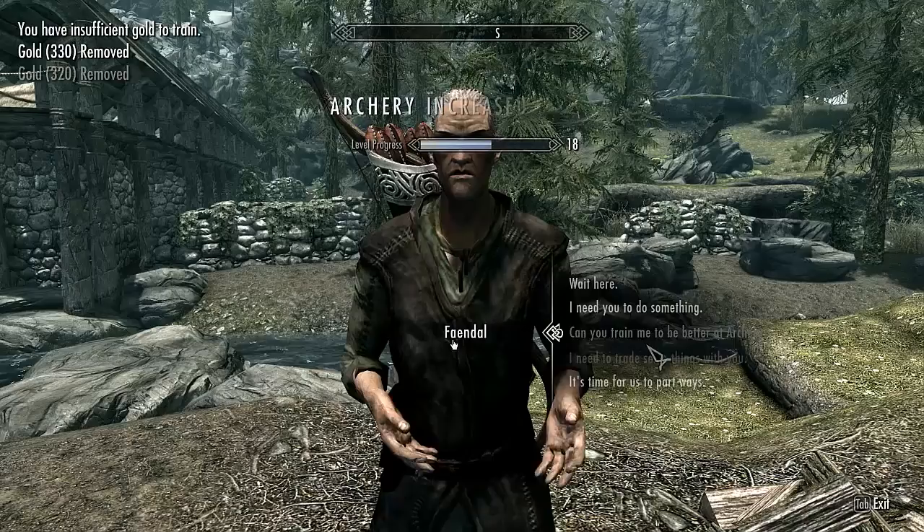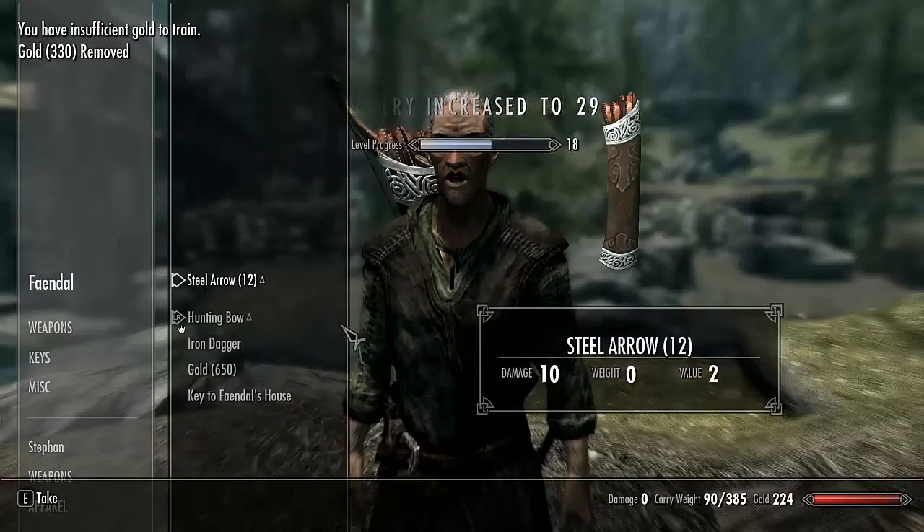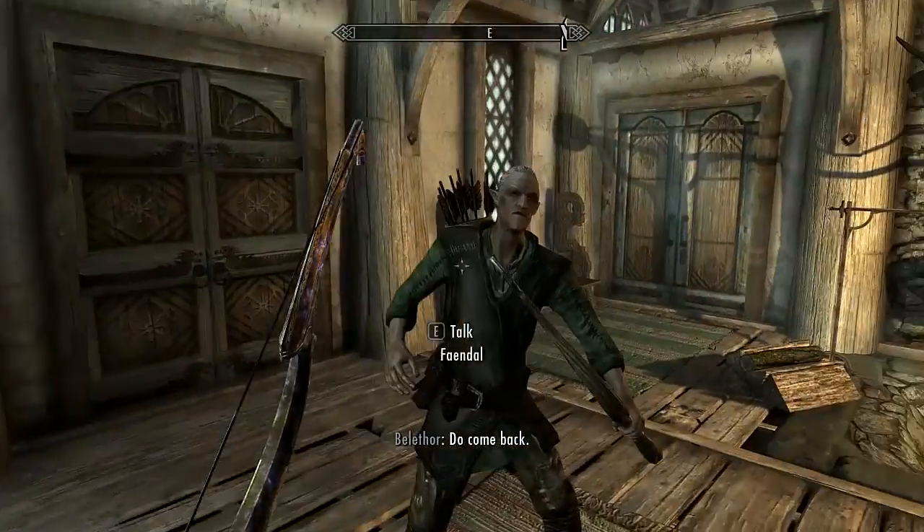You get him to train you until you're out of money. Then go to 'I need to trade some things with you' and steal the money back. You can do this a lot of times.